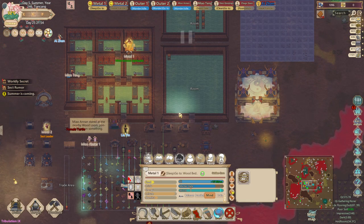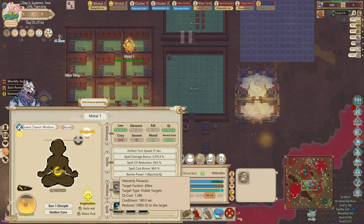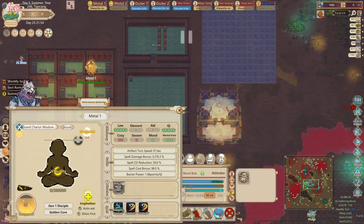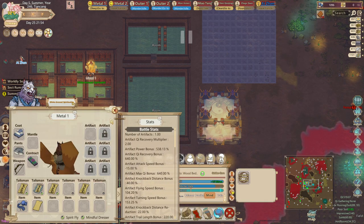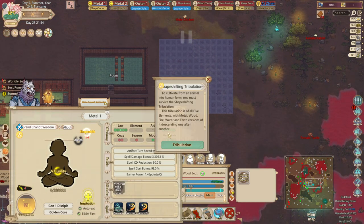You also want to remove your artifacts so they don't drain chi from your cultivator. This is pretty much what it should look like for an early shapeshift tribulation: some chi regeneration, spells to heal your cultivator, spells to fight the tribulation, and good barrier power from a sacred talisman.